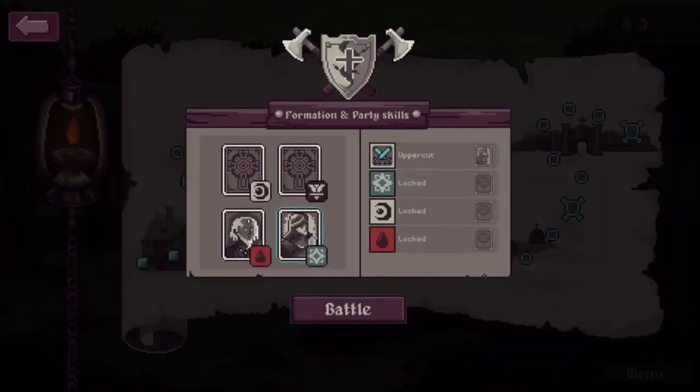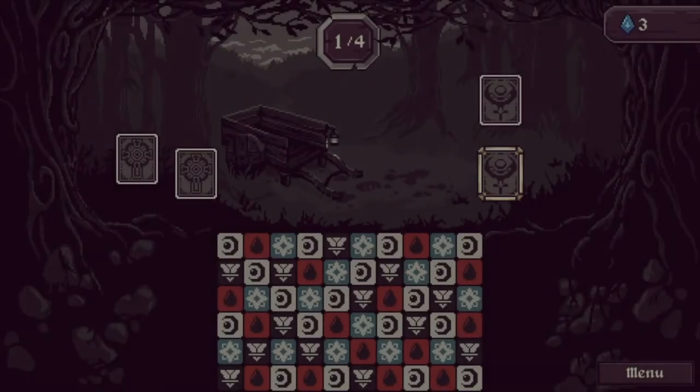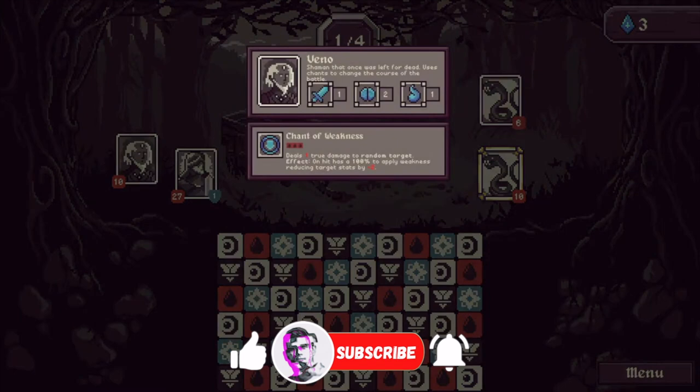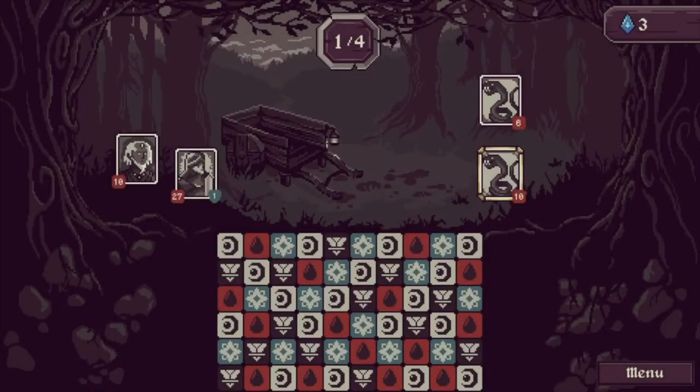We've got the Shaman and we've got the Knight. The Shaman's on the red one, Knight's on the blue one, and the Knight's got the Uppercut on the black one. The Uppercut actually uses the black and the white one. So that means almost anything that we roll is going to give us something decent. The Shaman's got 10 health, chance of weakness — it will deal 1 true damage to a random target. On hit has 100% chance to apply weakness, reducing target stats by 2. Let's give this a go.